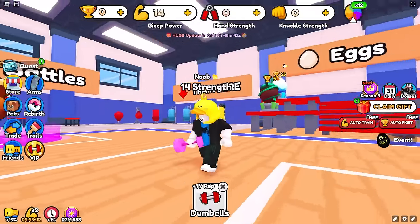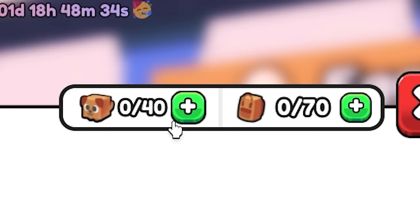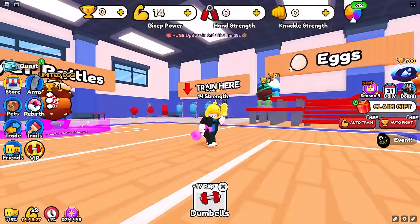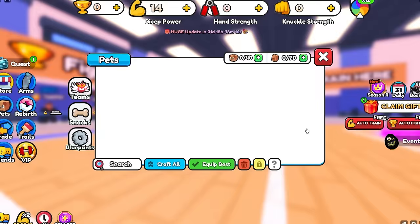Ladies and gentlemen, welcome back to Armwrestling Simulator, where today we're on a brand new account with zero pets. We do have the maximum of 40 pet equips on this account, because every 5 minutes I'm going to be getting a random pet from my main account over there, and after 40 pets, we're going to see just how far we can progress within this game.